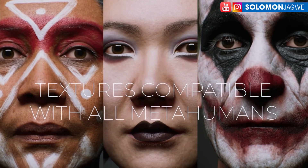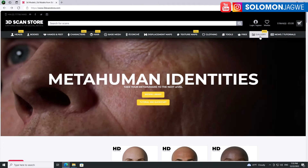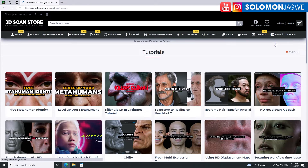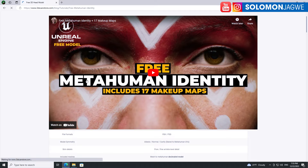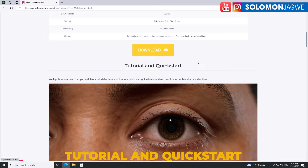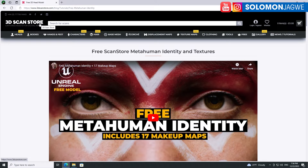So if you are using a metahuman and you want to take advantage of this amazing free pack, let me show you where to find it. Go to 3dscanstore.com and go to the news tab, then go to the tutorial section, and over here on the free metahuman identity, click on that. You can watch the same video and this is where you're going to find the download. Just click on download and they'll ask you for an email address.